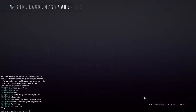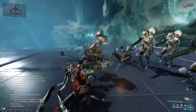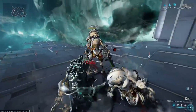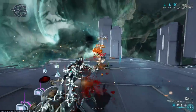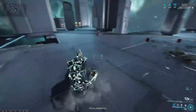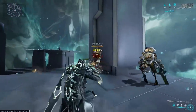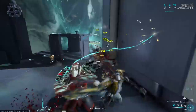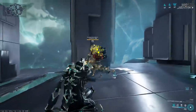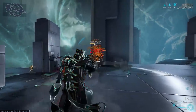Let me show this off against eight corrupted heavy gunners at level 165 — watch how fast I build combo. I'm already at max combo! The Redeemer Prime has a little punch through, so hitting multiple enemies builds combo even faster — probably in as little as three hits. Because of that, I can use heavy attacks freely and build my combo right back up.